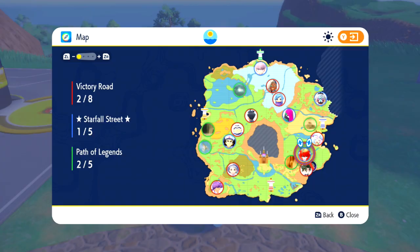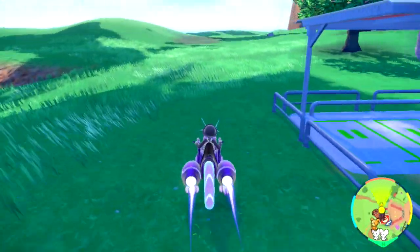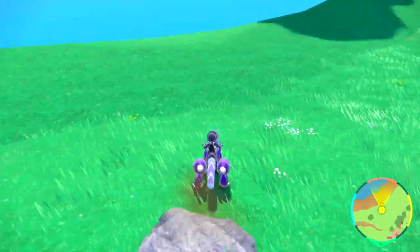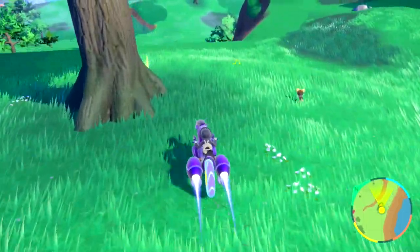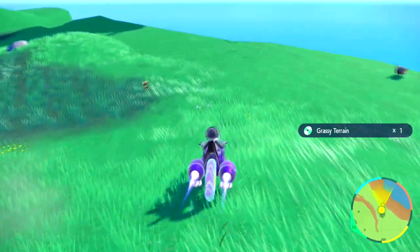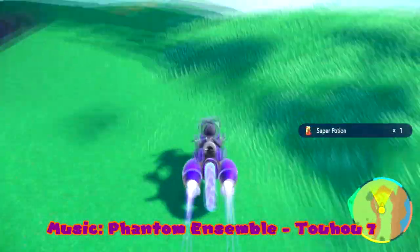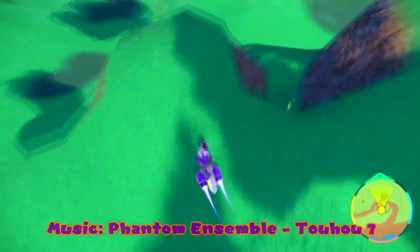The closest Team Star base is right over here, and that means heading to a new area. This is a new area called the East Province Area. In order to get to our next city, we have to go through two East Area provinces. And on our way to the next city, we are going to be taking on Team Star. This is the first area we're exploring in the Eastern Province.